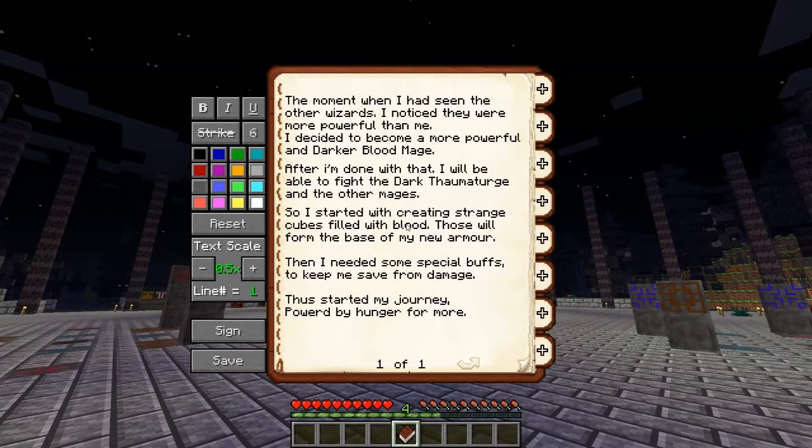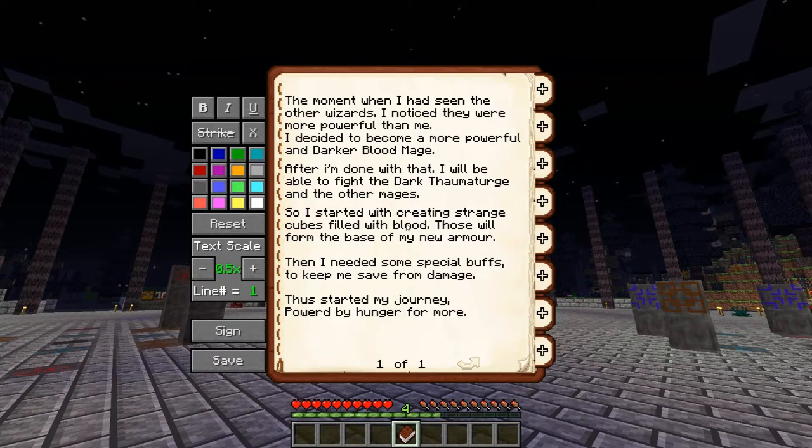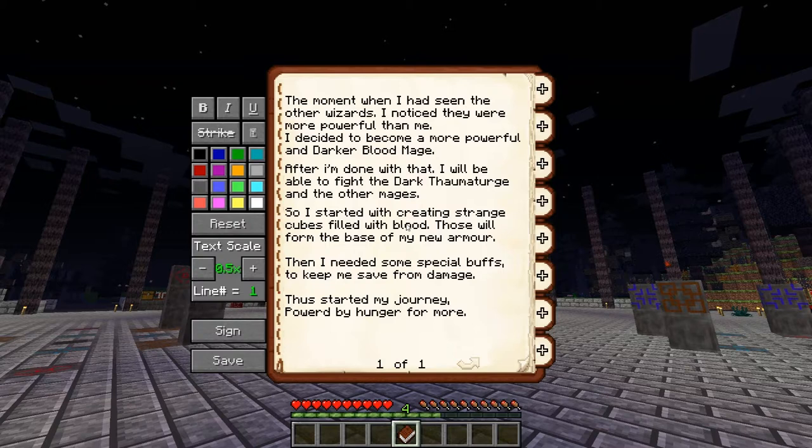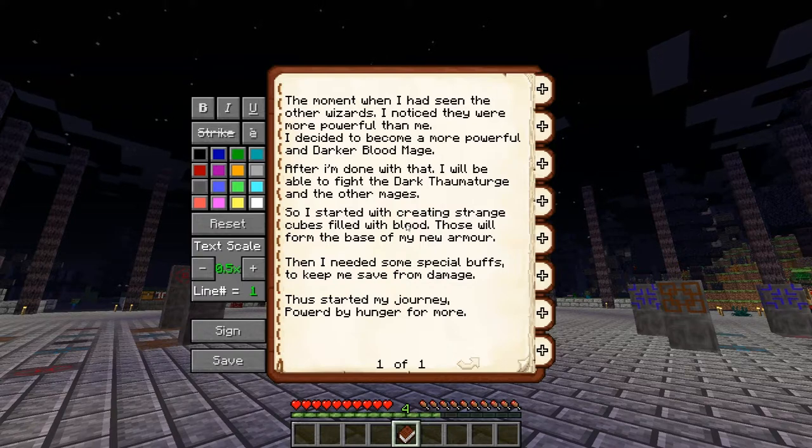The moment when I had seen the other wizards, I noticed they were more powerful than me. I decided to become a more powerful and darker blood mage. After I'm done with that, I will be able to fight the dark Thaumaturge and the other mages. So I started with creating strange cubes filled with blood. Those will form the base of my new armor. Then I needed some special buffs to keep me safe from damage. This started my journey powered by hunger for more.